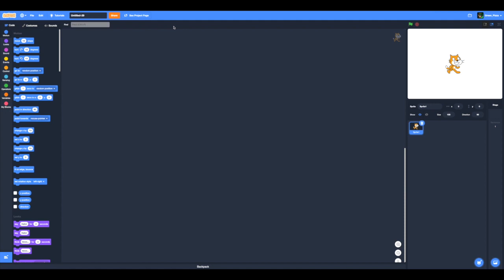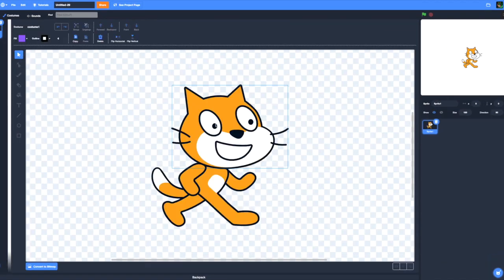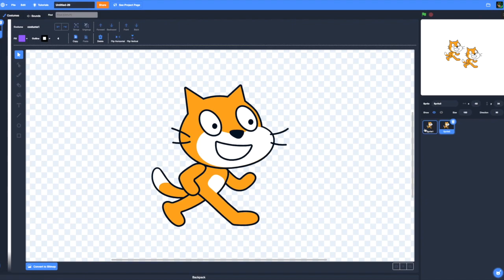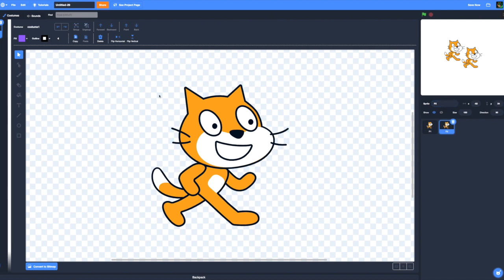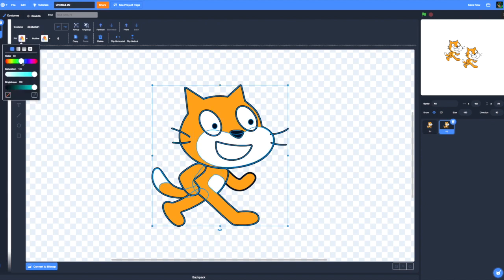If you want to know how I did this, another link will be in the description. I am going to make a game with two Scratch Cats. I am going to duplicate this and call the first one P1 and the second P2. I am going to fast forward this part.